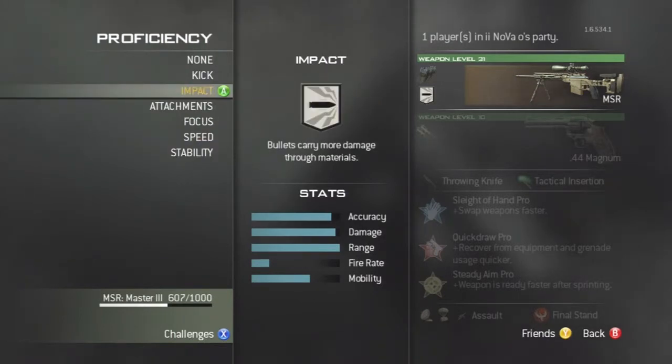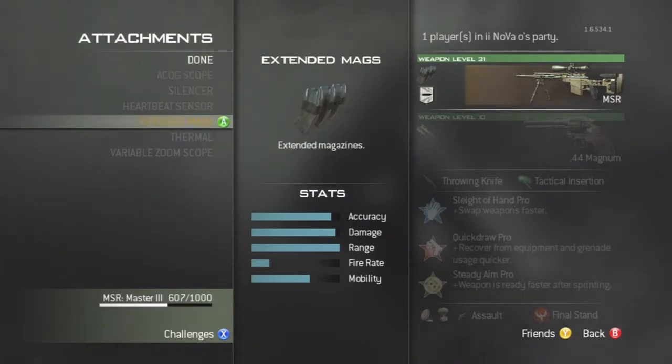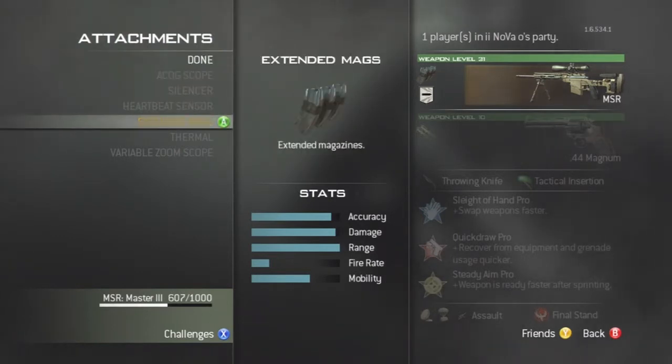For proficiencies, I would use Impact — it seems to be less hitmarker-y. I would also recommend Extended Mags.